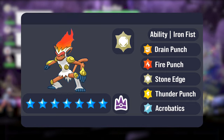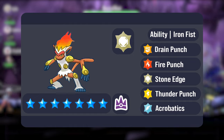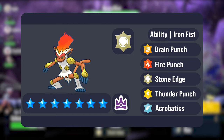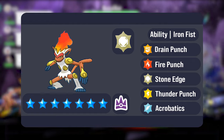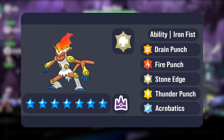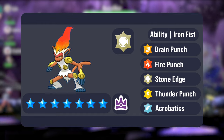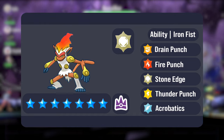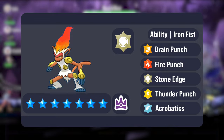Thunder Punch gives Infernape that electric coverage, which is great against water type Pokemon that you might bring to this base fire type Pokemon. Acrobatics also gives Infernape flying type coverage that would pose an issue for some fighting types that would otherwise be quite optimal for this event. And with its Iron Fist hidden ability, there's a good chance of it being utilized.